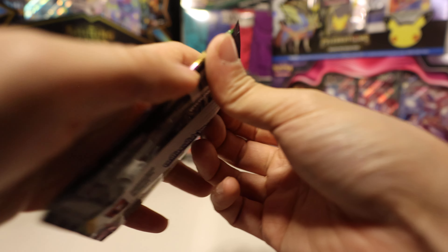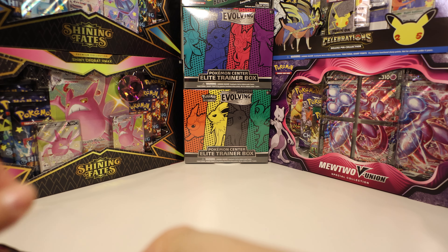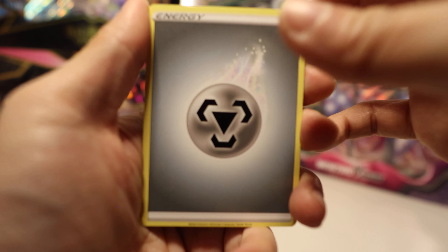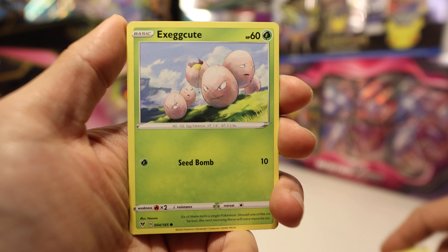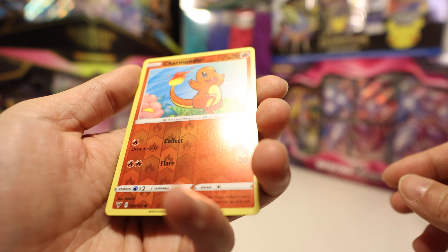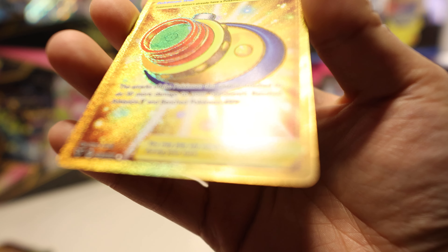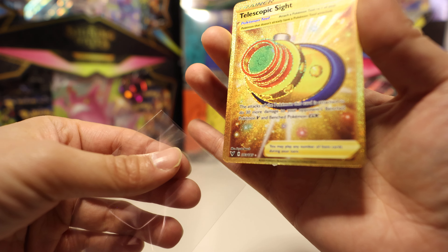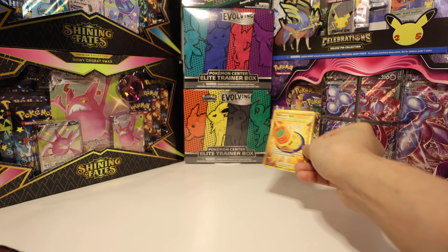Vivid Voltage - chunky Pikachu right here, let's go! Let's see if we can pull the legend. We got Metal Energy, Excadrill, Nessa - nice, nice - Swellow, Electrike, Exeggcute, Eevee, Woobat, Arrokuda, a Reverse Charmander - cute, I love it - and a gold telescopic sight! That is a great card. I love telescopic sight; I use it in my Inteleon sniping deck. Definitely an awesome pull.